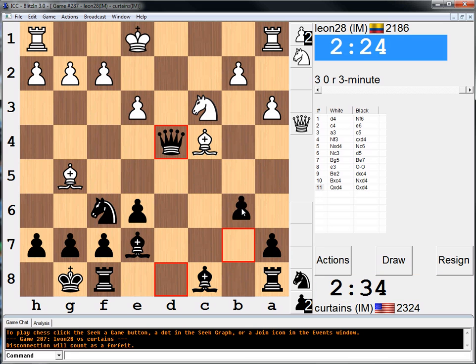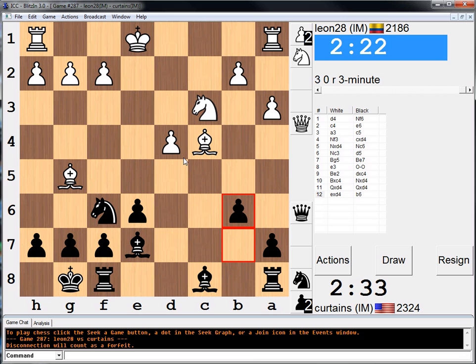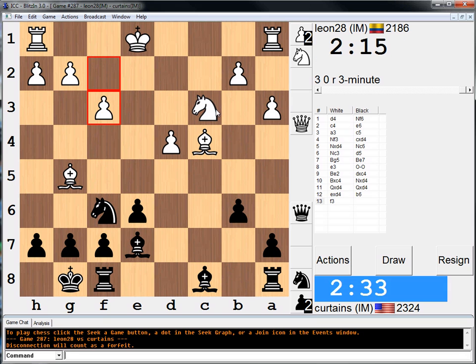Endgames with isolated pawn are even better. If D5, knight takes D5. Oh, then bishop takes, then pawn takes, then bishop beats E7, rook E8, knight D5. That's an ugly move.